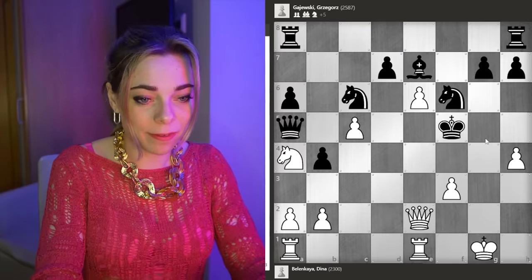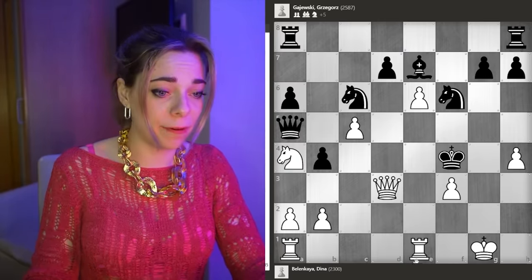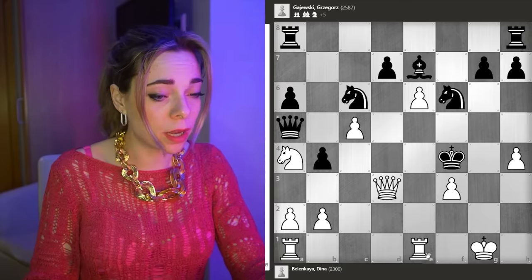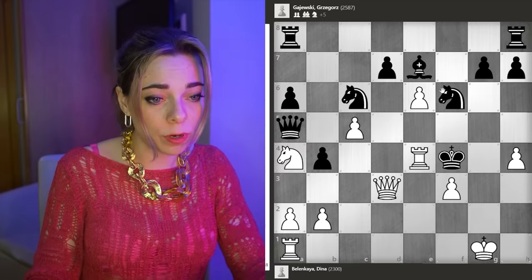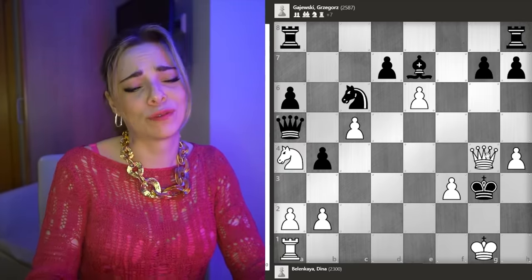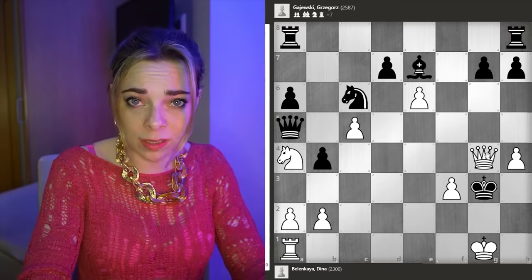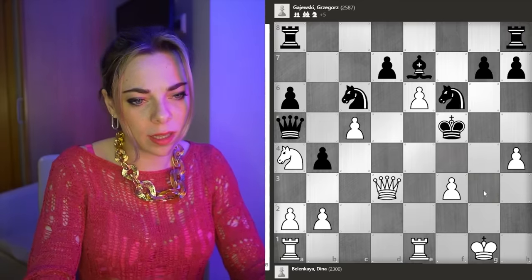Black has no choice — king takes f5. Now queen d3. An interesting line here after king f4. Let's find the mate together. Rook e4, knight takes e4, queen takes e4, king g3, and queen g4. Beautiful mate with the king on g3. Okay, that did not happen in the game — my opponent sacrificed back the knight. Now I'm only one piece down, but mate is coming, baby. King f6.